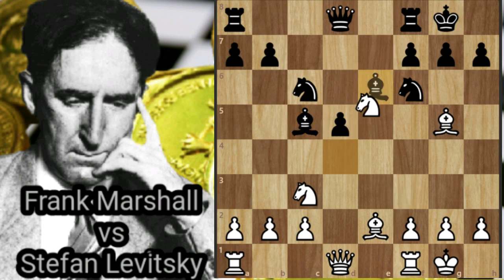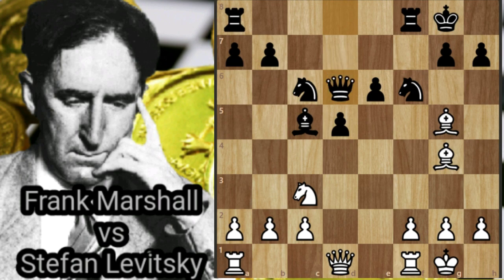Nd4, Bxe5, Nxe6, fxe6, Bg4 — attacking the e-pawn. Qd6 — protecting the pawn, pinning the knight, and connecting the rooks.